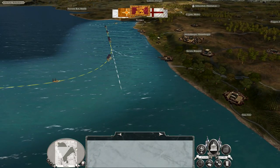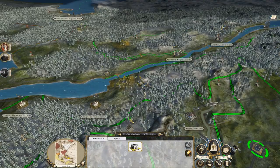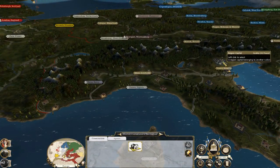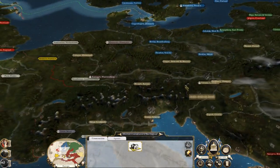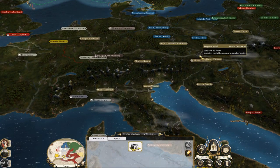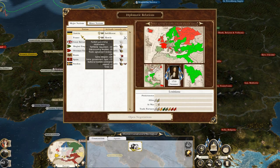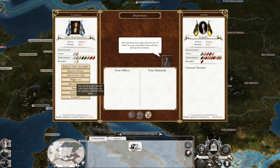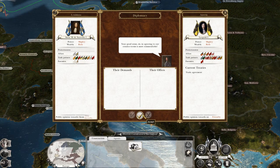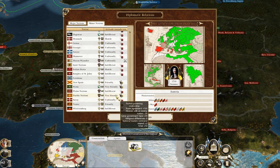Austria have taken some territories in North Africa. Austria is actually pushing into the center of Europe and they are allied with Sweden, so we don't have to worry about these guys getting into a conflict because they are allies. Let's trade with Austria to improve our relations - yes to a thousand gold. I don't like doing that, but in order to facilitate a trade agreement I think it would be a good idea.